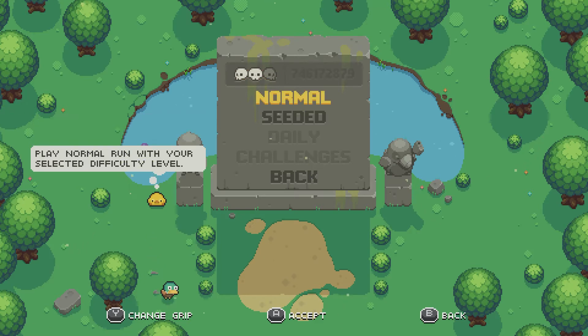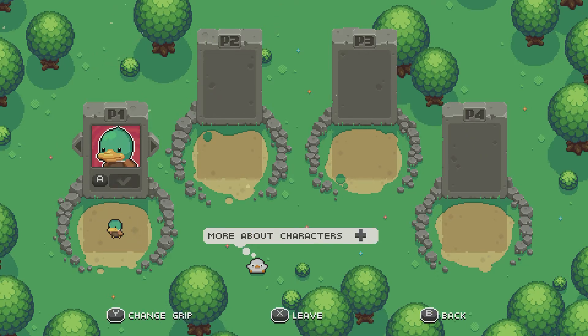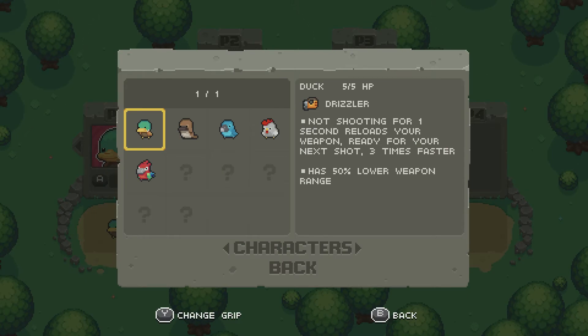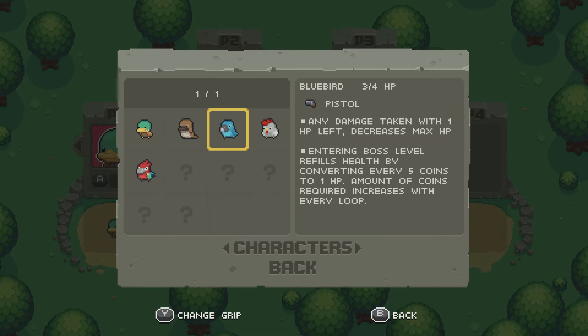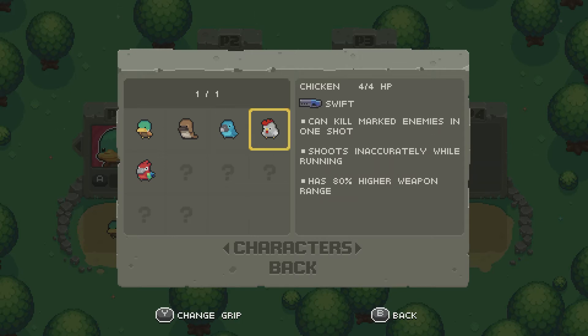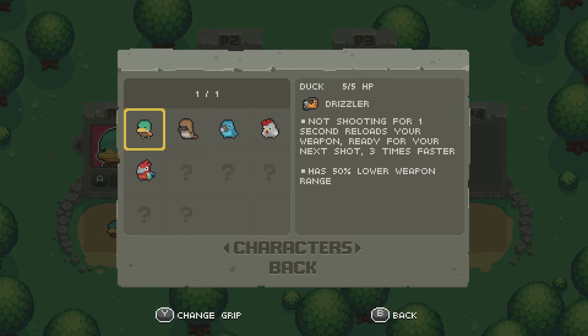So one is easy, two is normal, three is hard. This is where you would add other players and choose your character. Not shooting for one second reloads your weapon — ready for your next shot three times faster. 50% lower range. Additional loot by killing marked enemies until the indicator disappears. Any damage taken with one HP left decreases max HP. Entering boss level refills health by converting every five coins to one HP. Amount of coins required increases with every loot. Can kill marked enemies in one shot, but shoots inaccurately while running. Higher range. Dealing damage reduces enemy walking speed for two seconds. 40% lower cooldown, 70% lower coin drop.